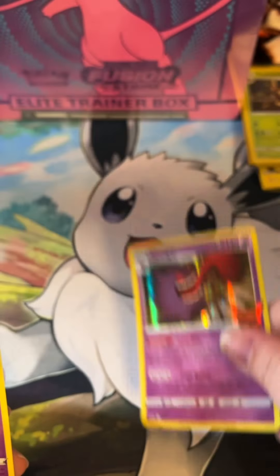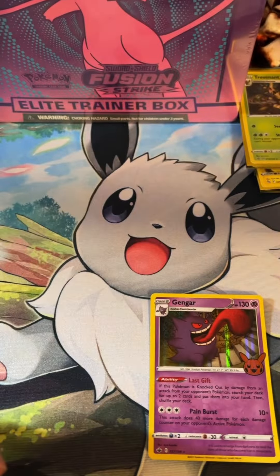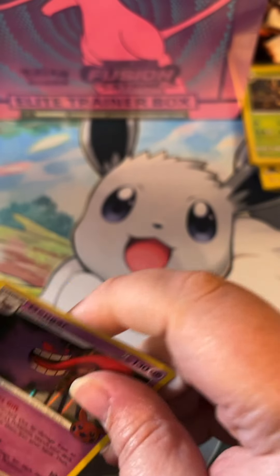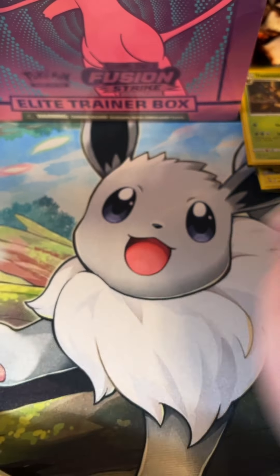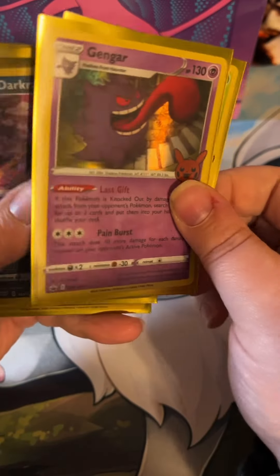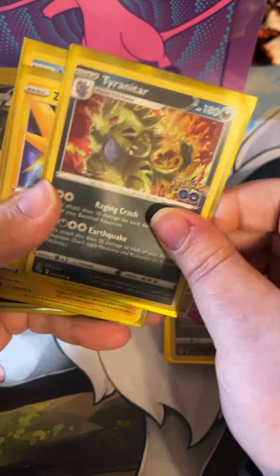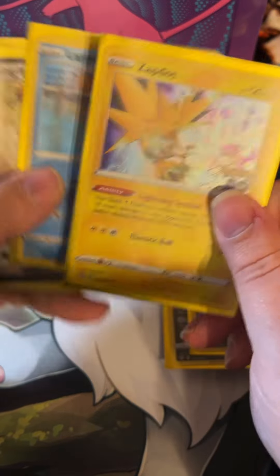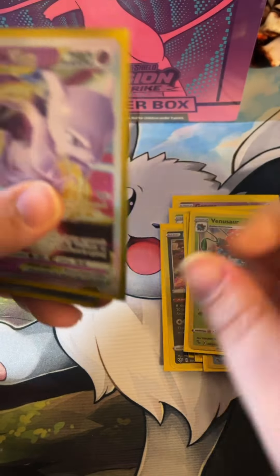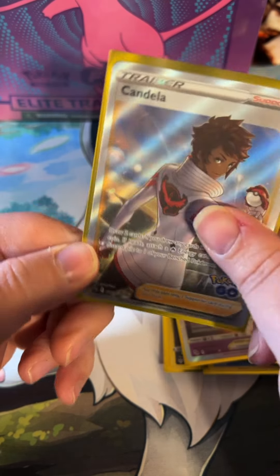Got a holo Gengar, a Hatterene, and a Pumpkaboo. Go ahead and sleeve up this Gengar. So here are the hits we got this time: a Gengar, a Trevenant, a Darkrai, a Tyranitar, Zapdos, Lapras, a Slaking V, Venusaur, a Mewtwo V-Star, and the Candela promo full art trainer.